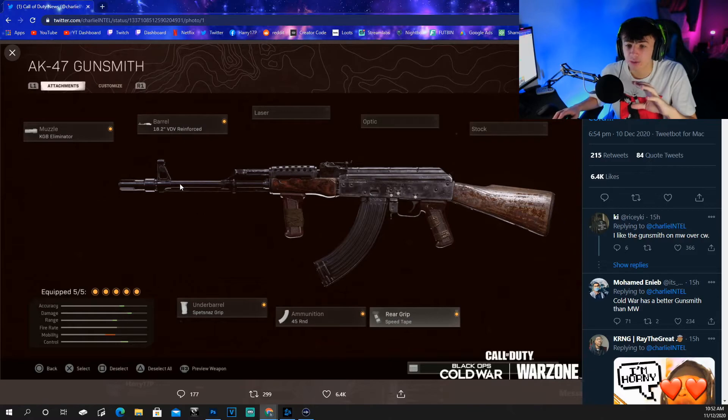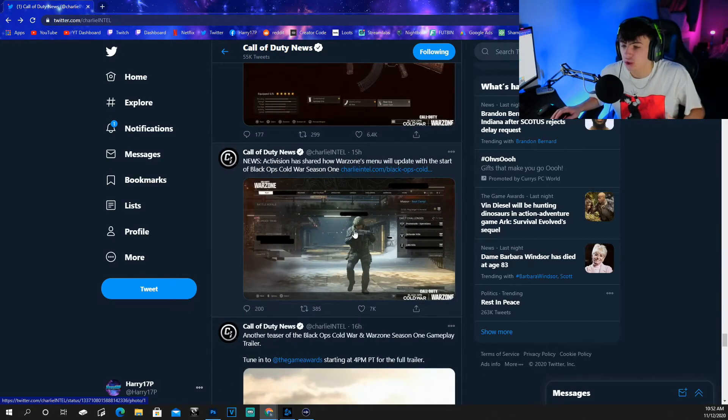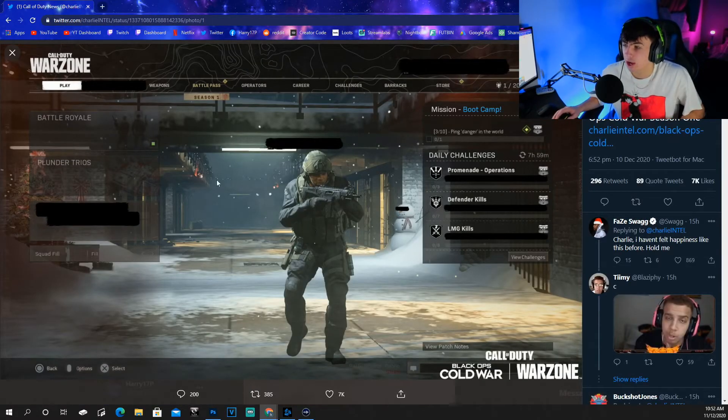Here's the first look at the Warzone and Cold War integrated weapon menu. They're keeping the gunsmith the same as Warzone - not the tier system or list system from Cold War, but the traditional Warzone style. You've got the KGB Eliminator, the Spetsnaz Grip, the 45 Rounds, and the Speed Tape. I'm hoping there is the option to run all eight attachments to see how well it makes a gun play in Warzone - I'm interested to see how eight versus five attachments plays out. There's also a blacked out game mode still being teased.